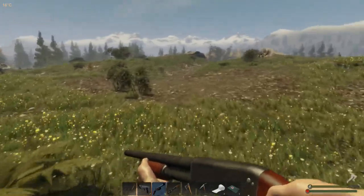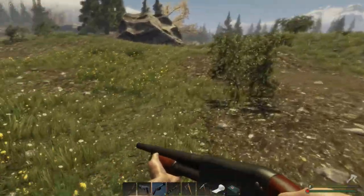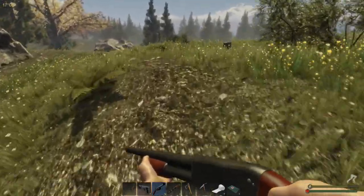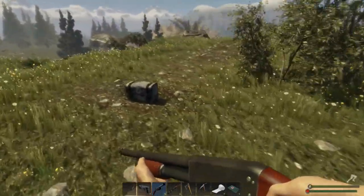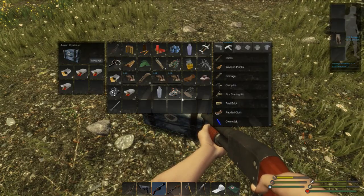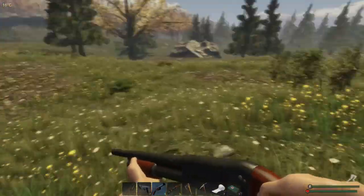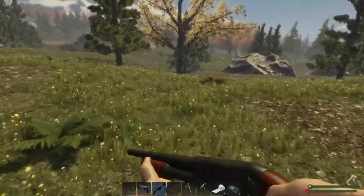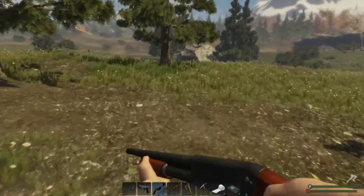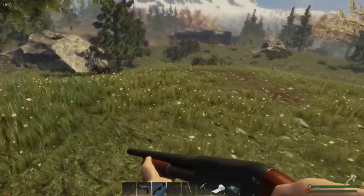That's definitely not the same crate because the other one was right there. Are you guarded by something? No - nice! The protein bar is yellow right now and that's why we're losing strength so quickly. Need to keep them in the green.